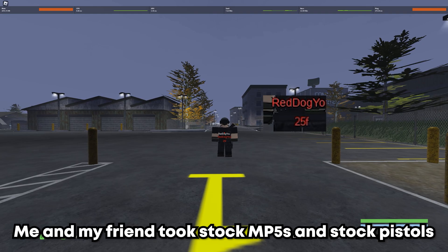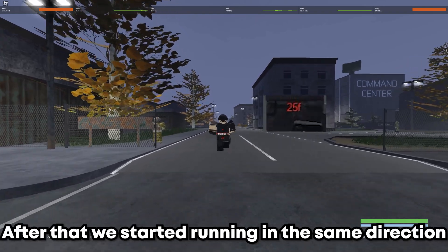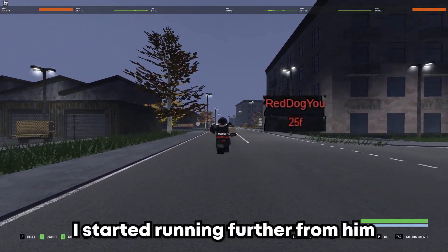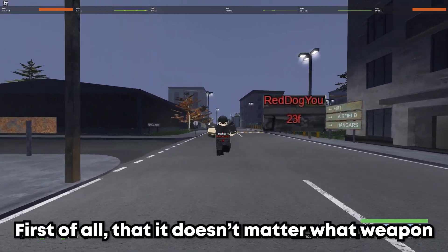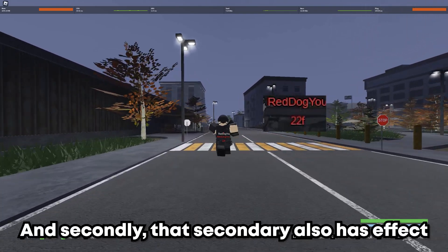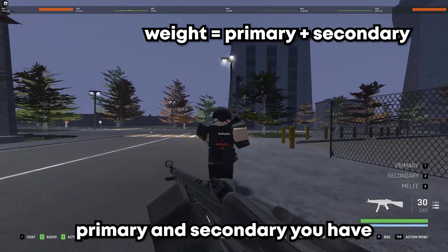First, let's look at the way it works. Me and my friend took stock MP5s and stock pistols. But in my case it was a Glock 17, while my friend had a Diggle. After that, we started running in the same direction, and to make it easier to see the difference, I started running further from him — and slowly, I caught up with him after a while. From this we can draw two conclusions: first, it doesn't matter what weapon you are holding at the moment; second, your secondary weapon also has an effect on your movement speed. So we can conclude that the game uses overall weight, based on what primary and secondary you have.